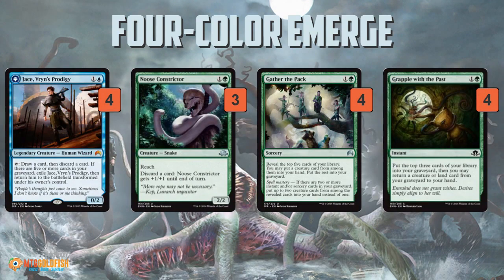Four Color Emerge is almost the dredge of Standard. That might be a little loose as far as comparisons go, but it's as close as we're going to get. The idea of the deck is to stock up your graveyard with a ton of powerful 2-drops. You've got a total of 16 two-drops that can start getting cards into your graveyard, so you're almost always going to have one. Jace, Vryn's Prodigy lets you loot and eventually flips for extra value. Noose Constrictor lets you discard a card, can block flyers, and can get big and hit for a lot of damage.